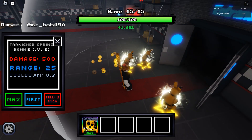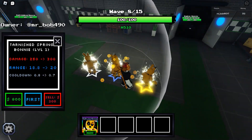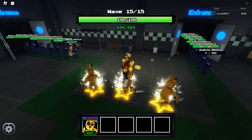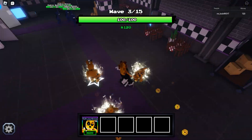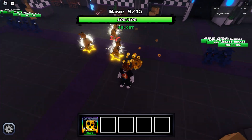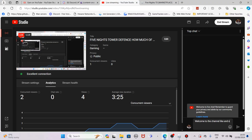Loading into FNAF 1 Night 1 on Nightmare difficulty — and moving through Night 2 and Night 3, it's the same story each time. There's just not enough difficulty here; the enemies die far too quickly and don't have enough health. The only real threat is the boss, but Tarnished Spring Bonnie tarnishes them immediately, and they move so slowly they're exposed for too long. Tarnished Spring Bonnie was released post-FNAF 3, so FNAF 1 just can't hold a candle — he has too much DPS, and these stages are intended to be completed with starter units like Freddy.